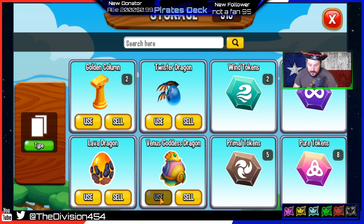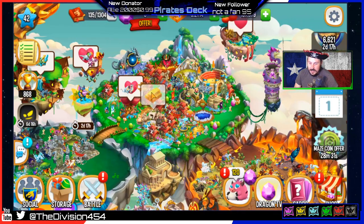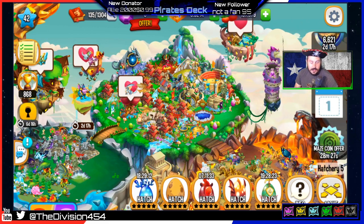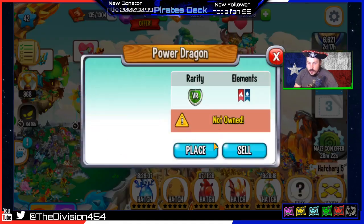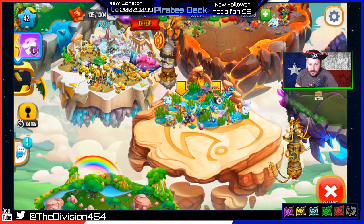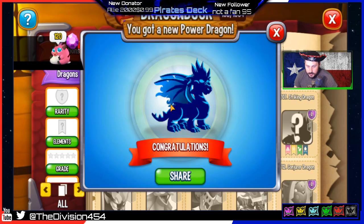Alright, Venus Goddess Dragon! Do we have any room in our hatchery? Let's check that out — I'm so excited. Another legendary for my collection! On the next video I'm going to do a base update and show you what legendaries I have, show you the heroics, show you my plans. I got a power dragon. We just got a new dragon — adding it to my collection. Number 703. Sweet!